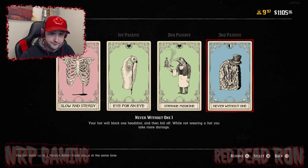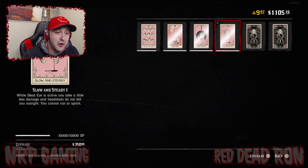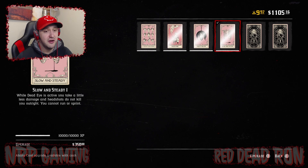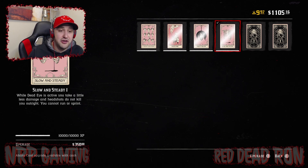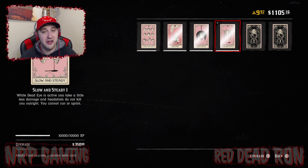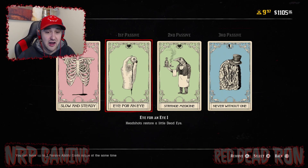Let's start with the first card — the dead eye card: Slow and Steady. While dead eye is active, you take a little less damage and headshots do not kill you outright, but you cannot run or sprint. If my dead eye is active I'm shooting somebody anyway, so not being able to run or sprint is not a big deal. The key is headshots don't kill you outright and you take less damage — so while engaged in a gunfight, my dead eye is active and a varmint rifle headshot won't just put me down.